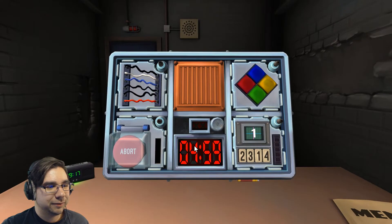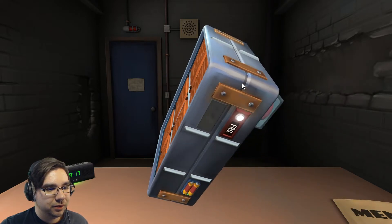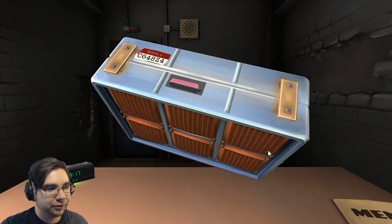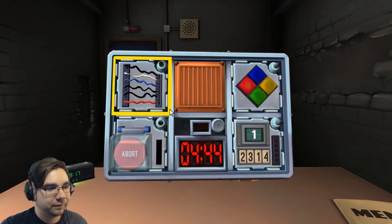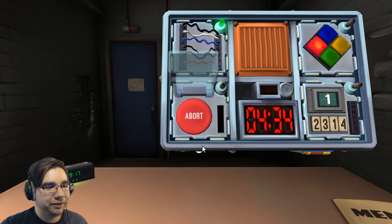All right, here goes. Wires: one, two, three, four, six wires — three black, one red, one blue, one white, no yellow. What's the last digit on the serial number? Last digit's four. No yellow — are there red? One red. Cut the fourth wire. We're good.